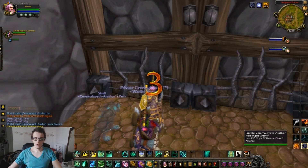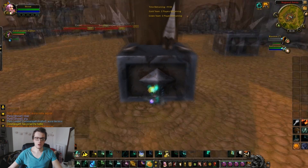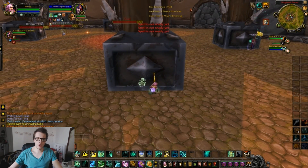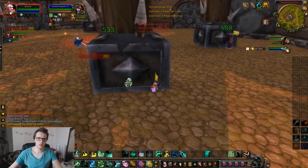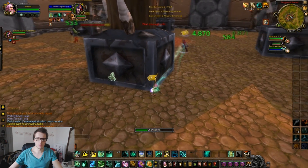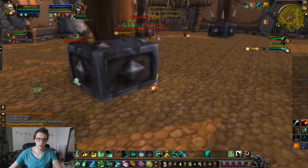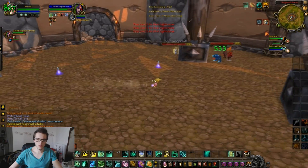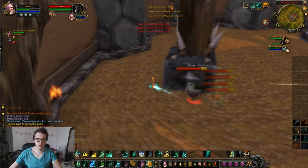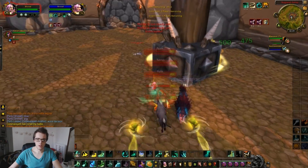Next up is a disc priest and MM hunter — kind of a mirror combo, healer-hunter versus healer-hunter. I think Misweaver is a little bit less powerful than priests right now honestly; priests are definitely on the higher side for damage. The opponent pops 100% and immediately goes back to stealth. I've got the pet on me which isn't a big deal — pet damage isn't that much. Just gotta make sure not to take too much damage. My hunter buddy's taking some damage so I roll away from the enemy hunter and try to stay in line of sight to keep healing.